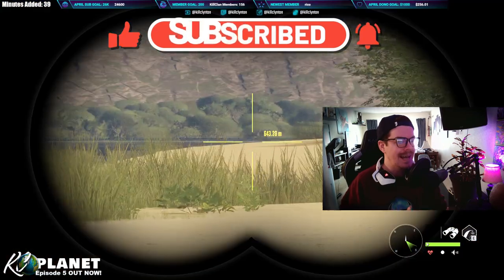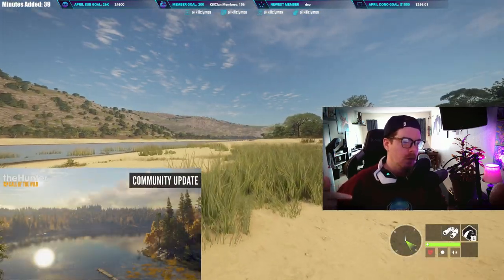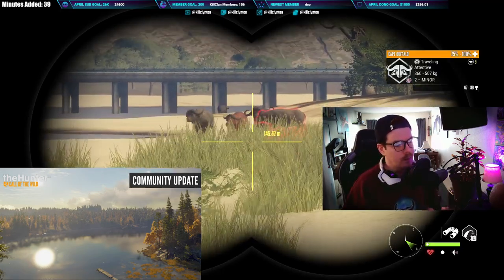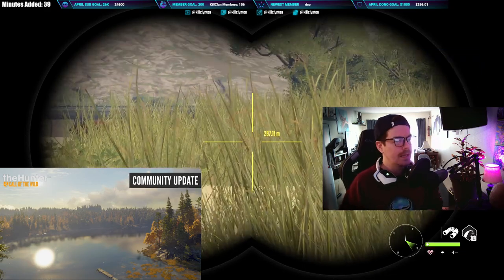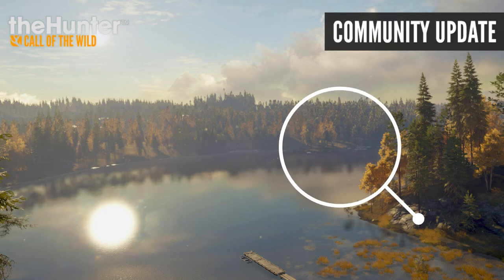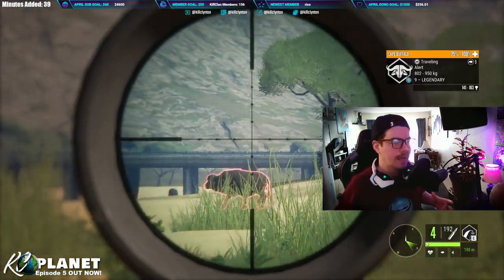I believe the first clue is that community update picture we talked about in last week's waterfowl map speculation video — link is down below. We've scoured Hirschfelden, looked through Layton, and explored all through Yukon trying to find that spot — the lake with the big dock and the boat at the end — with no success. Looking at it closer, I think there are actually more boats docked at the edge of the water in that picture, but we have not been able to find that location, and nobody else has confirmed it either.